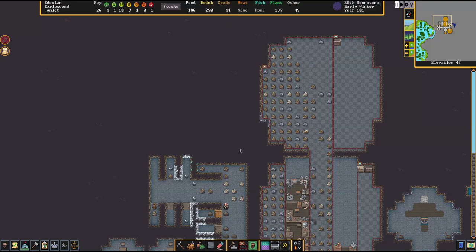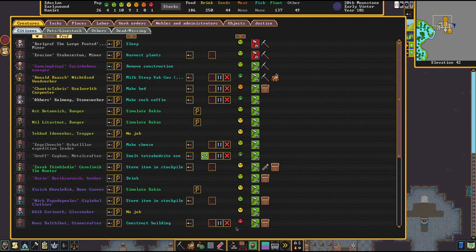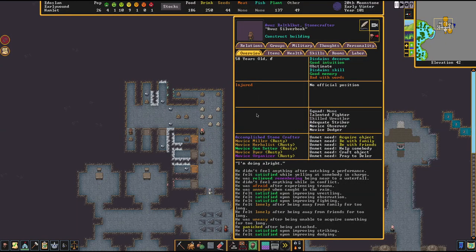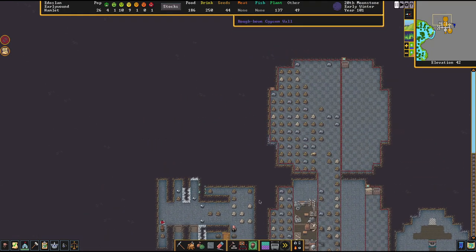I'm DailyVixx and welcome back to Dwarven Fortress where we continue with our waterfall fortress. There are a few things we want to start doing: we want to start a militia, and we want to get rid of this very pissed off guy — our stone crafter who didn't die but is unfortunately injured. We want to make sure we get started on this.